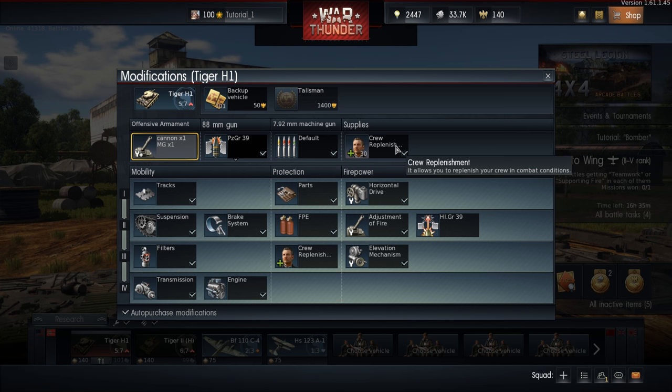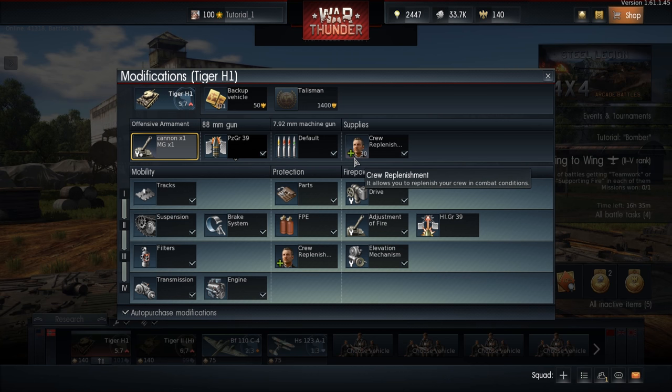One last thing: Reinforcement becomes available only after you research the modification of the same name. Each individual replacement tanker called in also costs Silver Lions. Do not forget to take care of that before the match, or there will be no reinforcements at all.